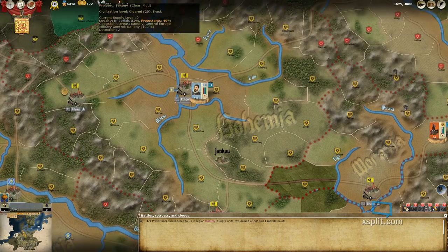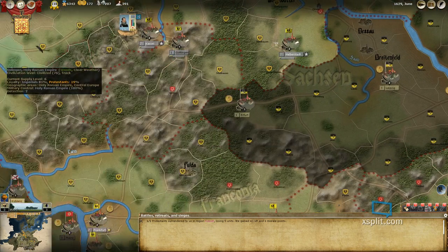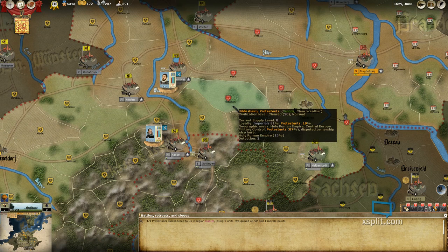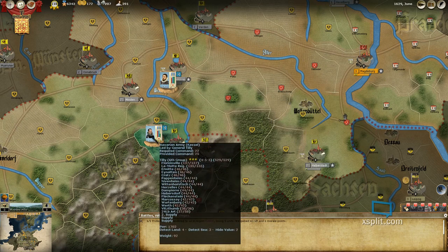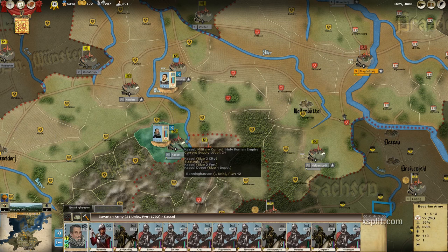In our last episode, one thing we realized was a lot of our troops disappeared and went off to fight in Poland against the Swedish Deluge — I guess is what it was called at that point. And that's okay, because we're doing fine without them, or with them — I'm not sure. We've captured Castle, which has a size 4 depot, and that's a pretty good amount of supply.